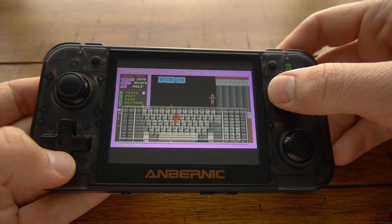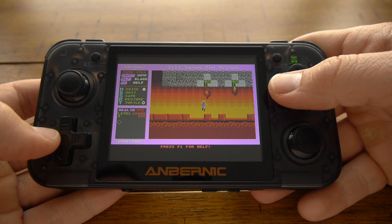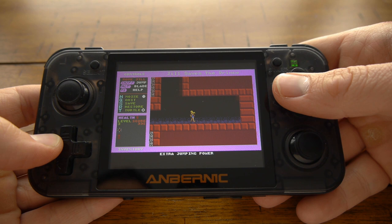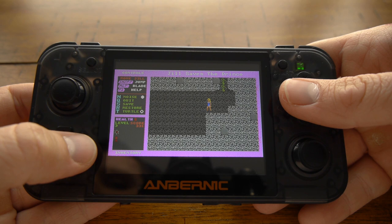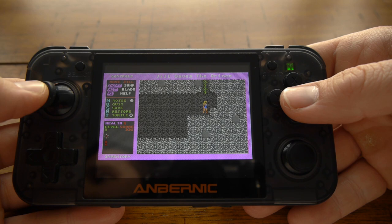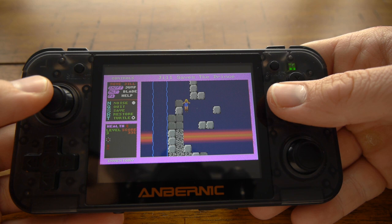If you hold down the Y button and use the D-pad, you can move the keyboard on screen in case you need to see what you're typing. Let me restore our game to show you how it runs. This game was written by Tim Sweeney, who is now a multi-billionaire — he created the Unreal Engine and Epic Games. If you want to use the joystick, just press the power button and B at the same time to toggle the joystick on and off. That combination works for a lot of different emulators, not just DOSBox.